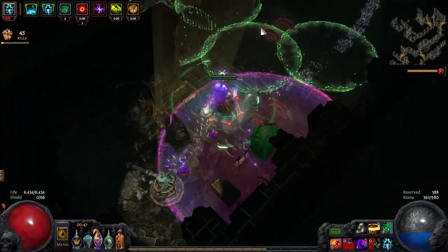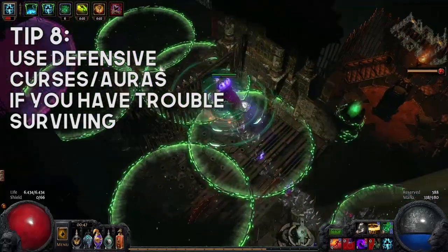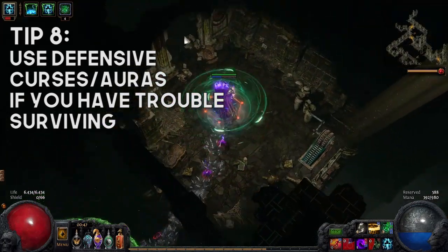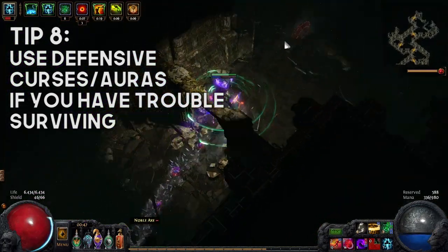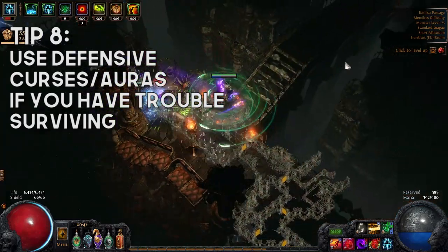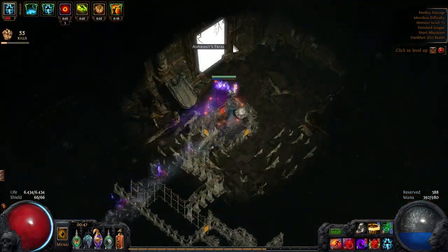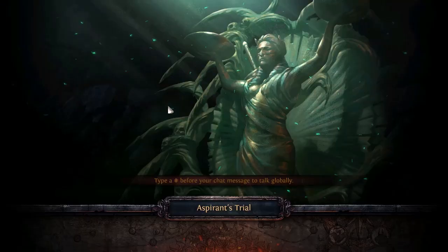For both life and energy shield builds, defensive curses are really, really good — like Enfeeble and Temp Chains. You also have defensive auras such as Grace and Arctic Armor. Arctic Armor is a savior. The chilled ground that you lay down — if you just run through and maintain that chilled ground underneath the boss — it doesn't have any diminishing returns like a curse does on bosses, so it's very, very strong. And then the last thing would be a Cast When Damage Taken setup, which is massive as well.